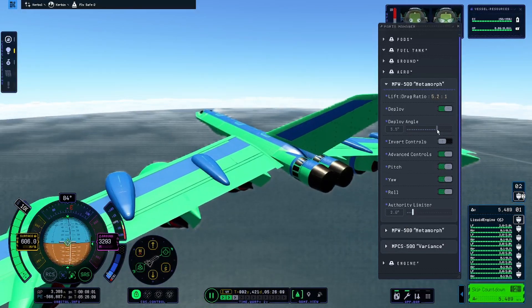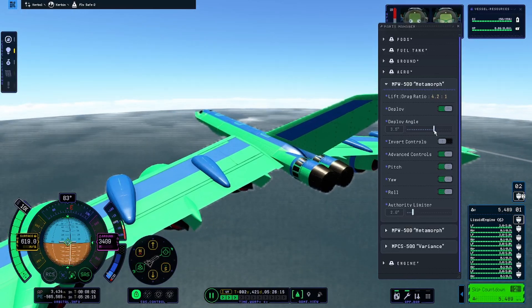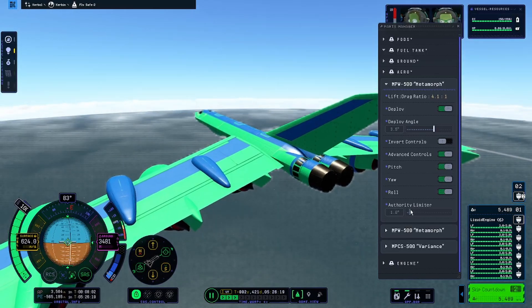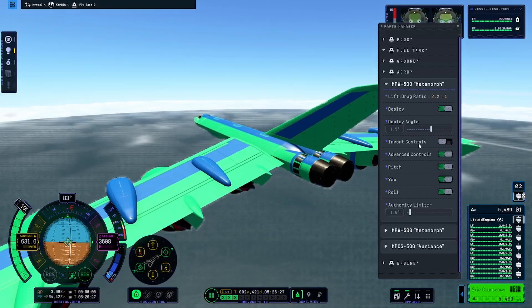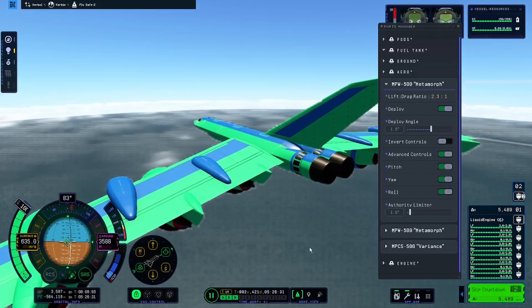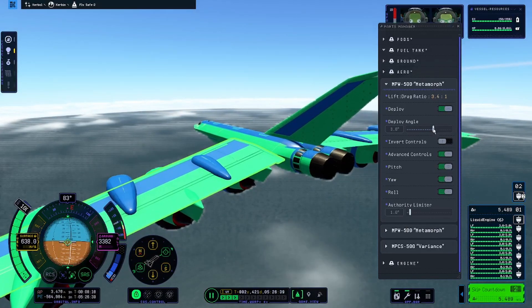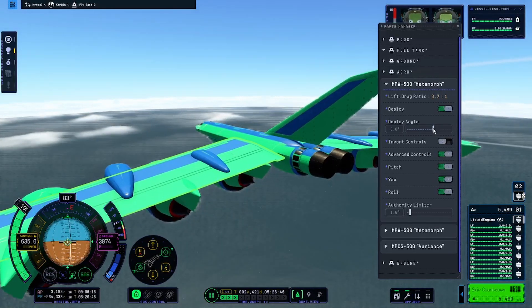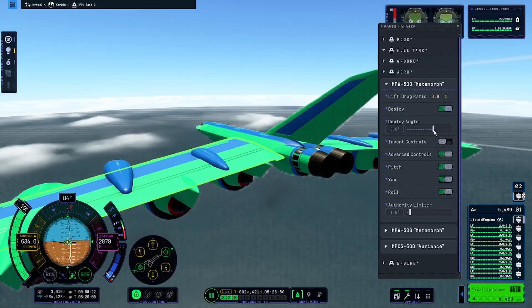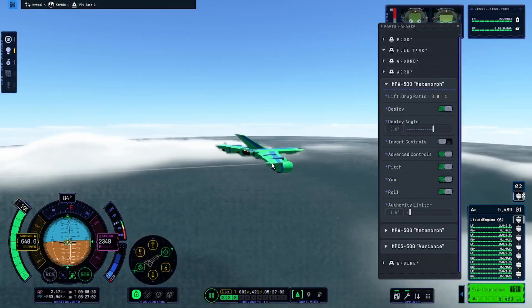Also make sure to have your authority limiter about 1-3 degrees if you're going to be walking away. Time Warp as well works really well with larger crafts. I've actually noticed in my time building planes that the bigger the plane, the less bugs you're going to run into.